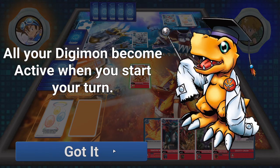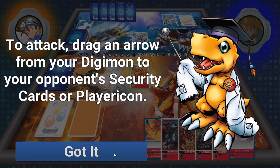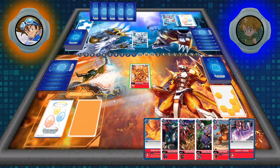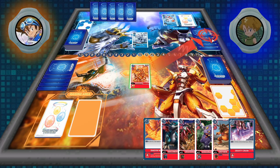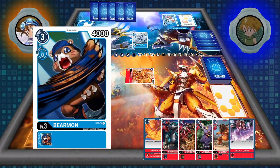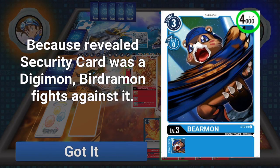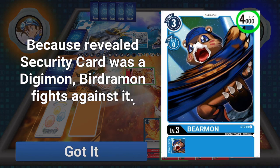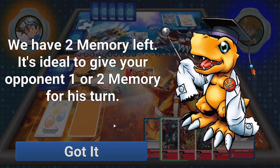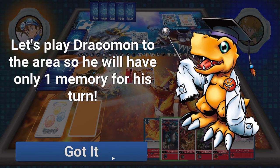We can only attack Digimon that are in rest mode, and Digimon only go into rest mode after we put them there or after they attack. Right now, they want me to have Birdramon attack my opponent's security. Birdramon was 5,000 and Berermon was 4,000, so Birdramon stays alive. Now we have 2 memory left — it's ideal to give your opponent 1 or 2 memory for his turn, which restricts what they can do.